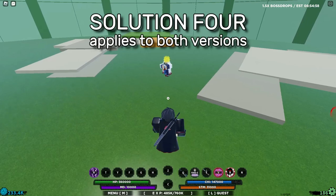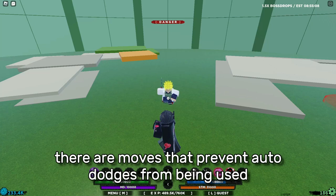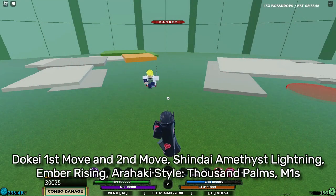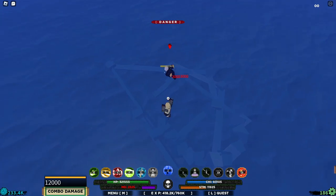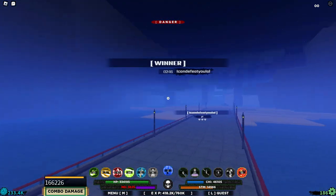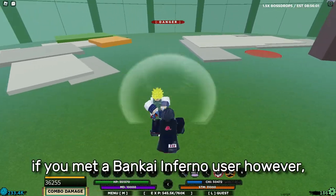Solution 4. Applies to both versions. Prevent the target from using auto dodge at all. If the target's cooldown isn't ready yet but goes off in 10 seconds, do a quick high damage move before doing an M1 combo pack. Try to hit it!